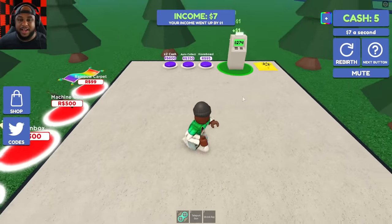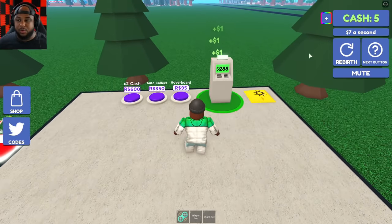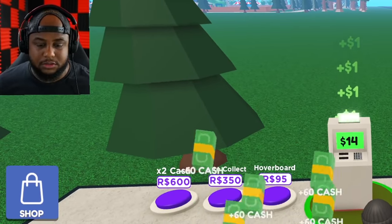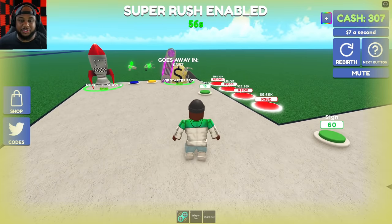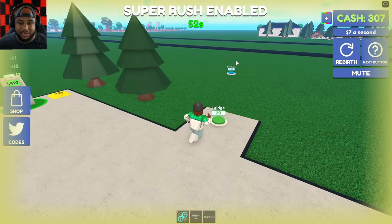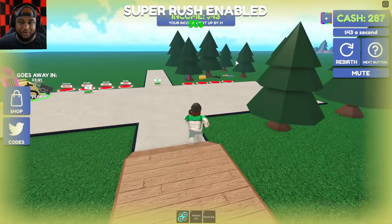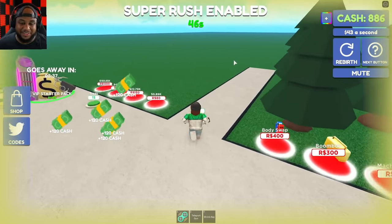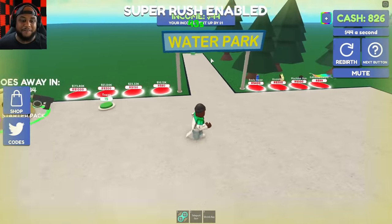We're gonna put some trees down, I got the auto collect going with our money - wait, I guess I don't. I need auto collect. Oh gosh, super rush enabled - I just paid for super rush and I don't even have anything for anybody to rush to. Oh my gosh, what am I doing?